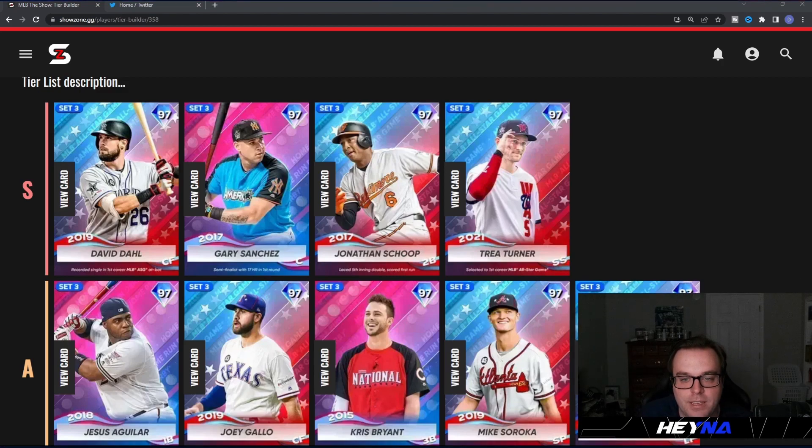Next, the two AL East cards starting with Gary Sanchez. On paper this card is just incredible — 102/115 against righties and 101/115 against lefties with 113 clutch. It's Gary Sanchez, he's going to absolutely rake. I don't care if he doesn't have quirks — his swing is elite, he has 100+ contact and 115 power across the board with 113 clutch. This is by far the best catcher in the program and one of the best pure hitting cards overall. I'll probably be using Gary as my catcher until I get that 99 Adley.